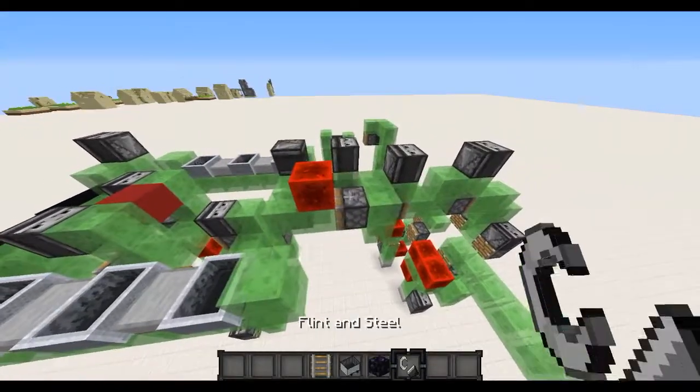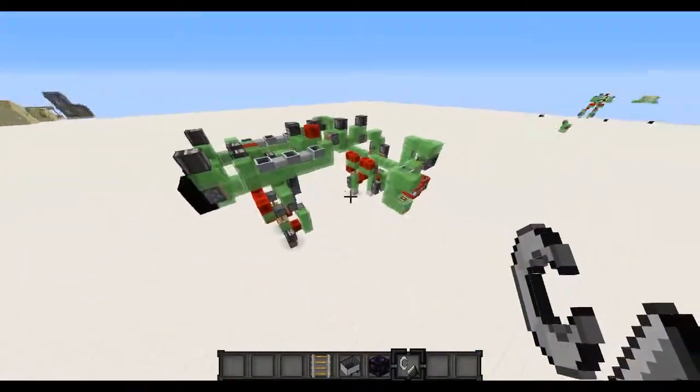That will stop the machine and that's basically it. But guys, I think you couldn't really see all the awesomeness that this machine has to offer just from that, so I'm going to turn it on without riding in it, just so you guys can see the entire thing working. Let's remove our block of obsidian and fire this thing up, and I'll try to explain how everything works.